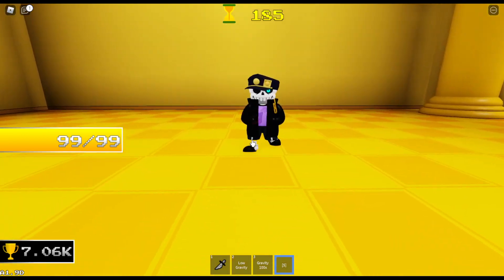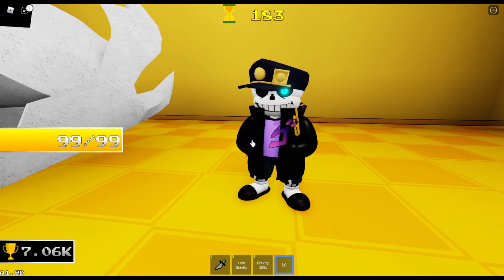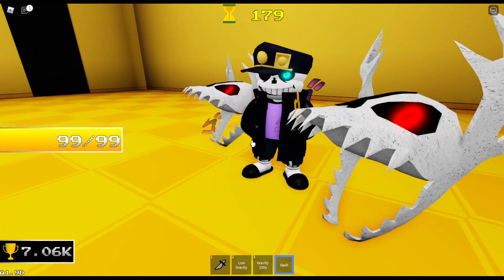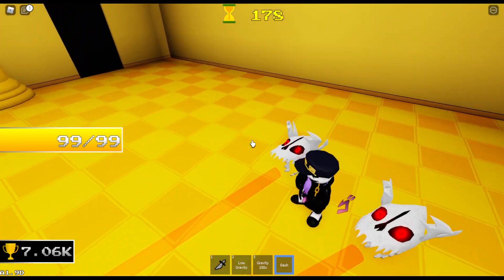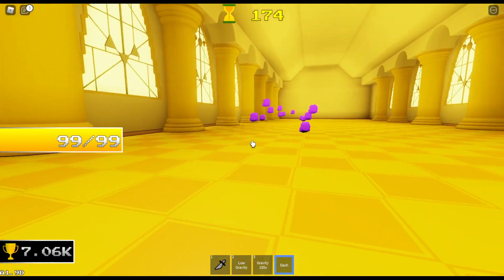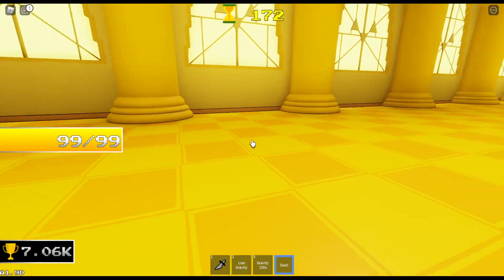Oh, it's that one anime character. What's her name? Jojo? So, if I remember right, Adrian's a pretty big fan of that anime. They get a new attack which summons a bunch of fists, which are pretty small.